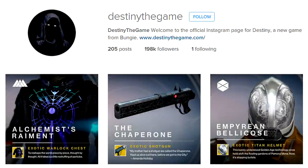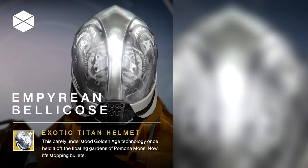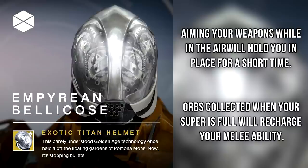If you find that Iron Banner salt slowly creeping in, you can take a break to check out the Destiny the Game Instagram, where today Bungie is revealing some sneak peeks at year two exotics. So far we've seen five new exotics revealed. The first is an exotic Titan helmet called the Empyrean Bellicose. Two perks have been shown: the first is essentially Angel of Light, and the second restores your melee energy with orbs when your super is already full. These perks are looking pretty weak — Angel of Light is not a strong perk in either PvP or PvE, and restoring melee energy with orbs seems more like a burden than a bonus, since I'd rather save orbs to get my super back faster.